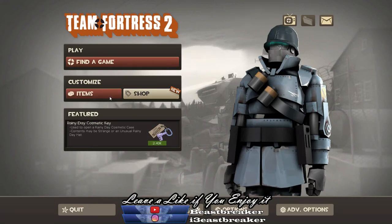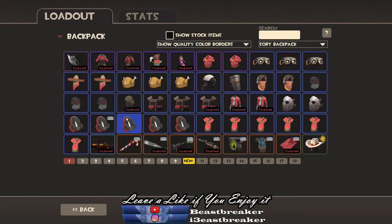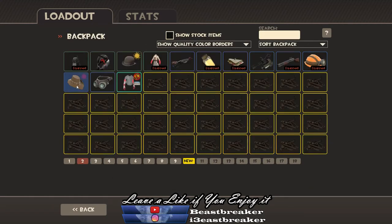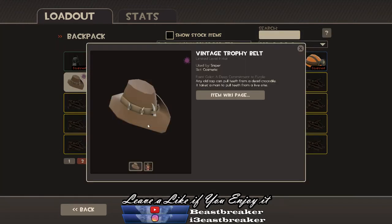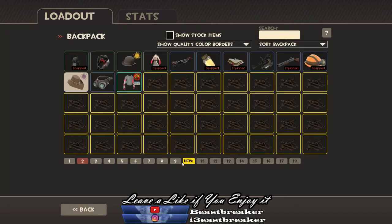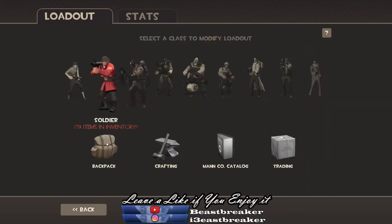Hello guys, today we are crafting two hats and trying to get profit from it. We're also gonna make a giveaway — it's gonna be the Vintage Trophy Belt from the Sniper. How to join the giveaway will be everything in my description. So let's go and start the crafting.